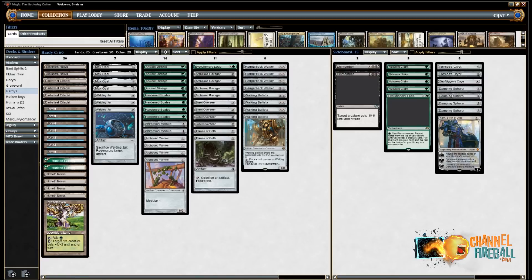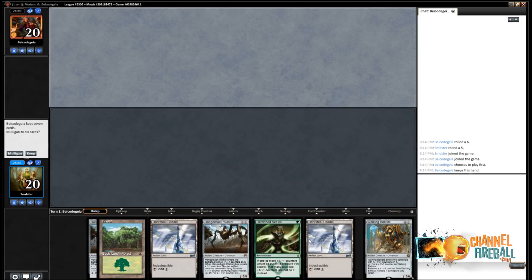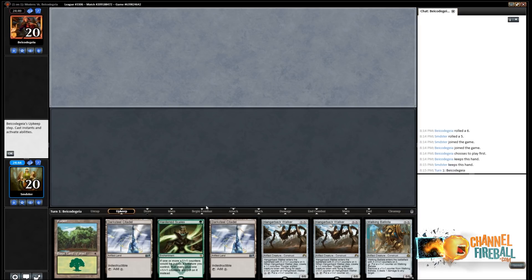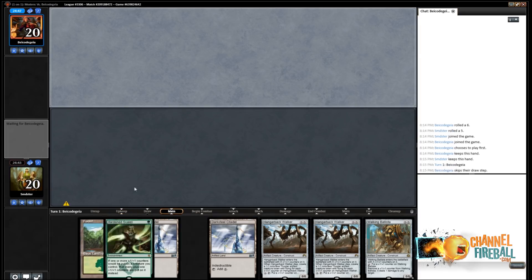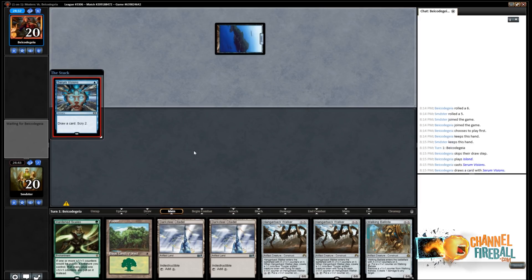Let's get to some games. Here we are for round one — we are on the draw with what I would call a perfectly good hand. We have Hardened Scales into our choice of Ballista or Hangarback, depending on if the matchup is grindy or one where Ballista is powerful. One of the big draws for us towards Hardened Scales was that it has a pretty good matchup against Humans — they're not that good against Ballista, and not that good at interacting with Hangarback Walker.